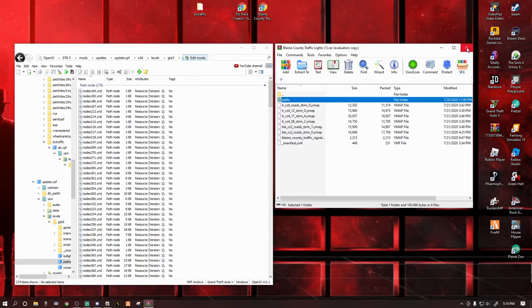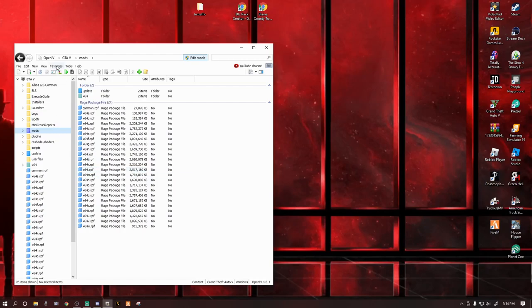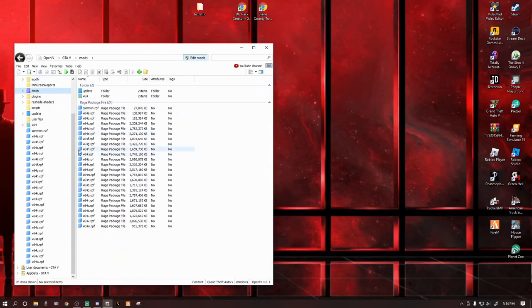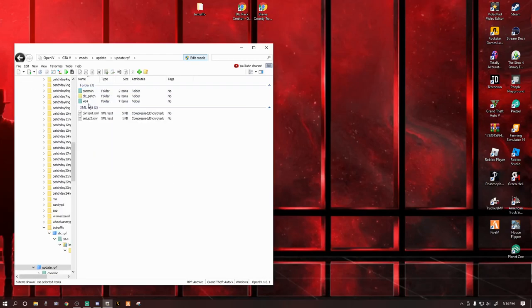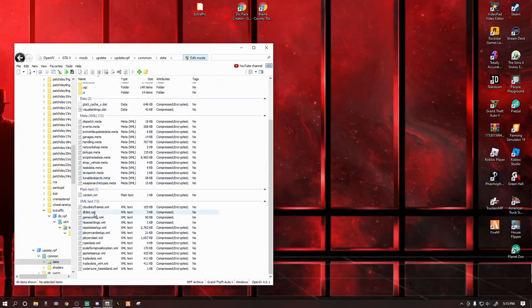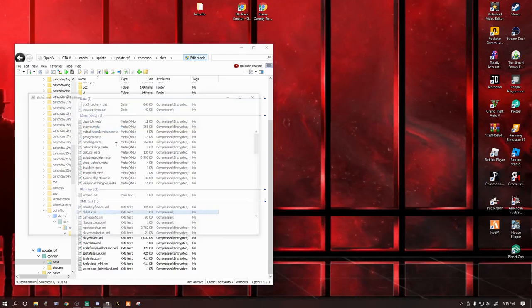We are all set with the Blaine County Traffic Lights window — exit out of that. Double click Mods again to go back to the beginning. We have one more pathway to go. We can see in DLC Packs that bctraffic is in there and we have everything we need inside it. Now we need to link it into our game through the dlclist.xml.